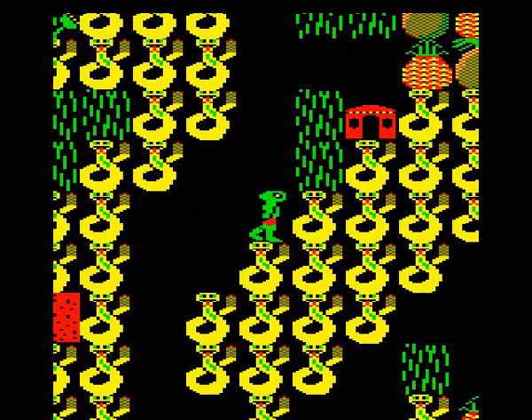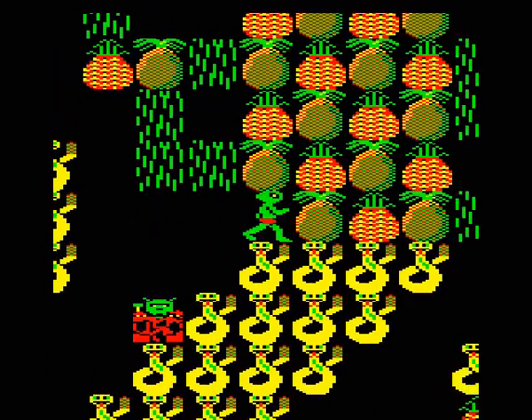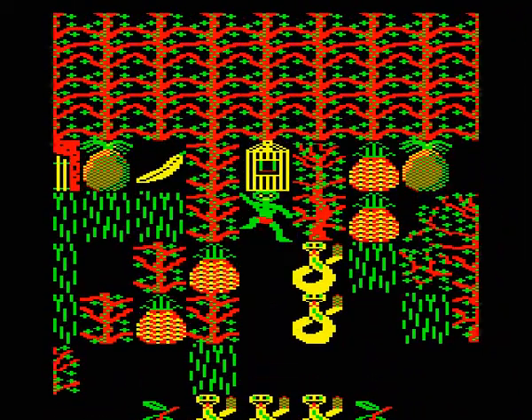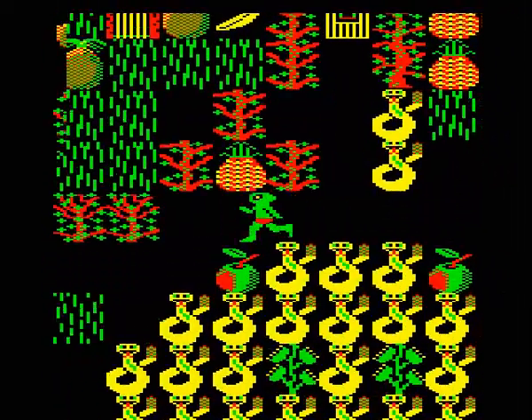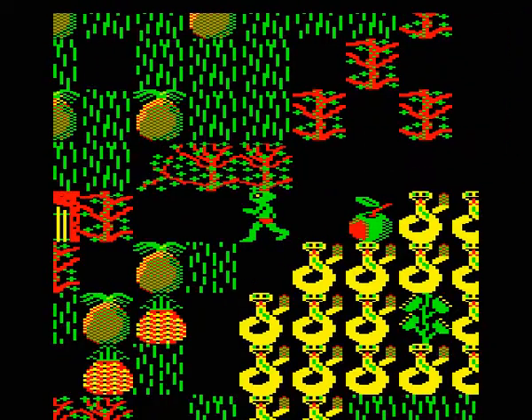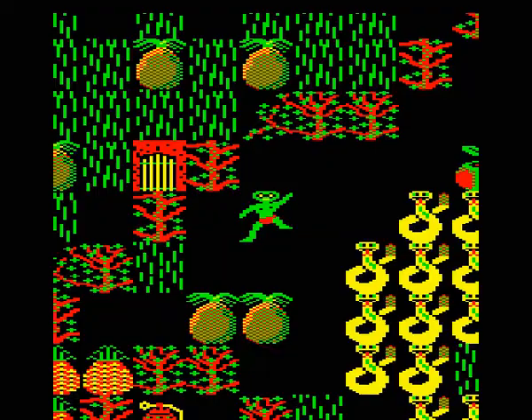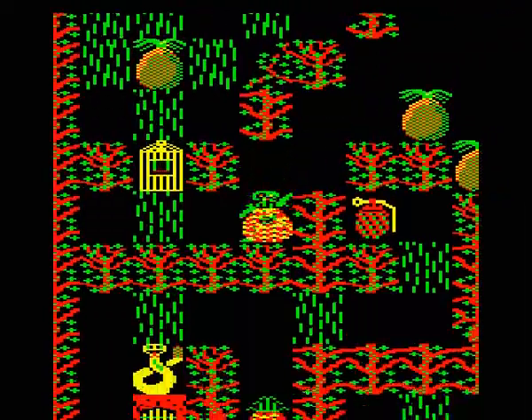Coming up here we see a little hut, which has a little tribesman in it, which we can't see very clearly right now, but we'll get onto that a little bit later. See the apples below us — they're time capsules — and the cage we opened up above us is a cage, surprisingly enough. And we can see the spirits down there — they're actually parrots now.